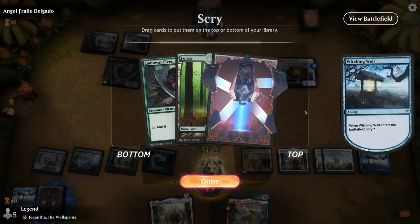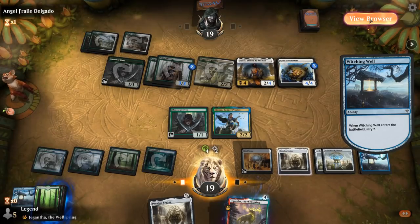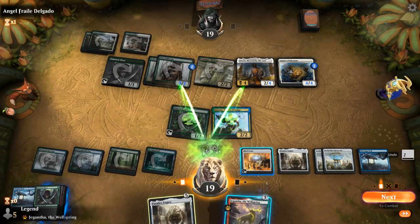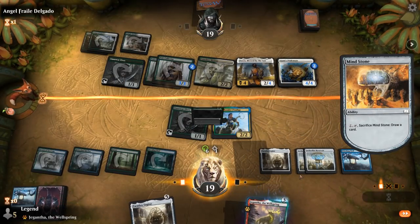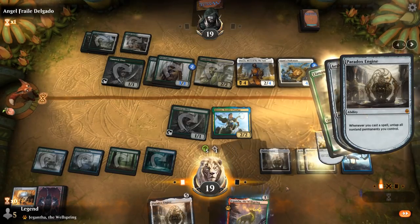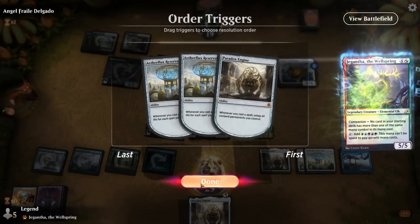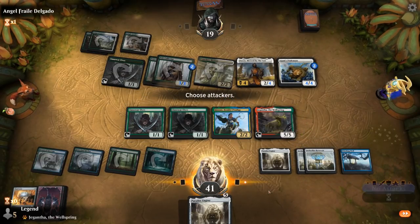I can still draw with Mindstone. How close are we to winning with Reservoir? Probably not super close but not incredibly far off. Keep the Elves, tap them, draw with Mindstone. Play Elves to untap with Paradox Engine and gain a bunch of life. Cast Jegantha — we're at 41 life, which should buy plenty of time.